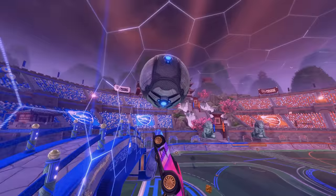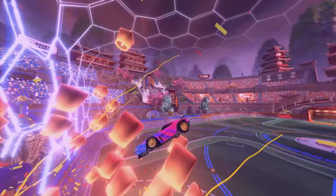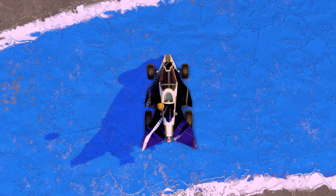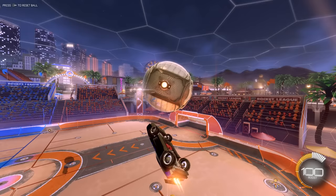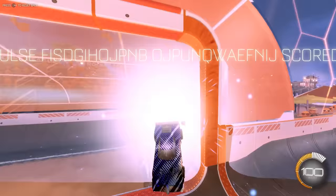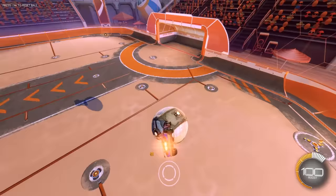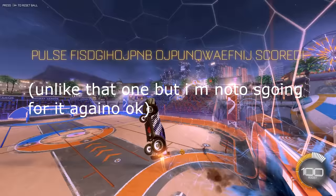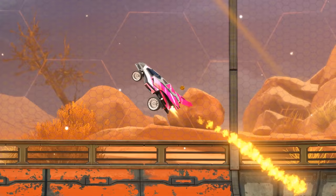What's up guys, welcome back to the channel. We're back at it again with the car series, and today we're gonna be using none other than the Aftershock. This car is very weird — very pointy, very triangle-like, and it looks like an airplane. We're going for three different freestyle shots: the first is a triple reset, second is a reset ground pinch at 160 kph plus, and the last is a ceiling pinch to double tap, no bounce.